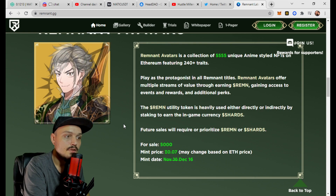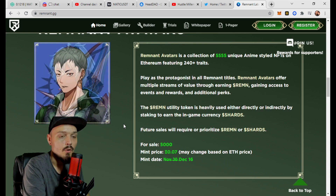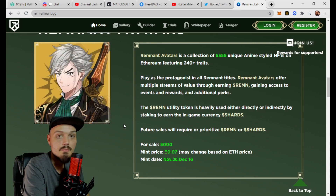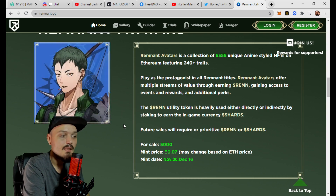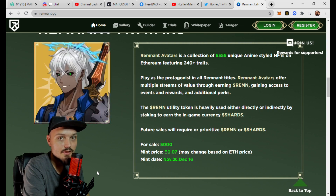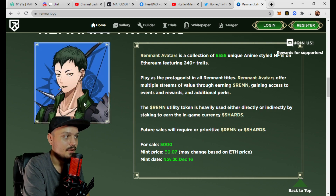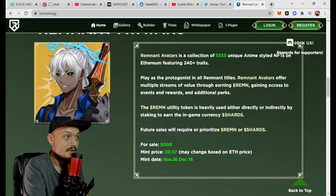Future sales will require or prioritize Remnant token or shards token. There are going to be 5,000 for sale with a mint price of 0.07 ETH, which may change based on the current price of ETH. The mint date is set for December 16th — about two weeks from the launch of this video — so we found this one very, very early.